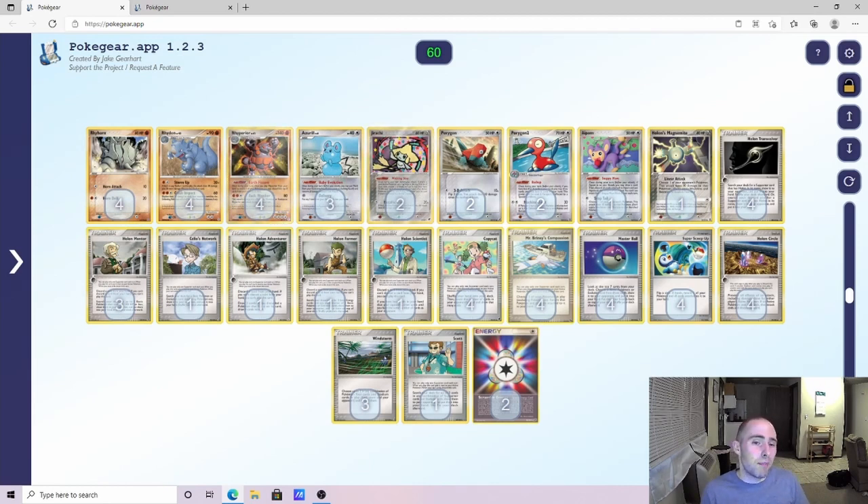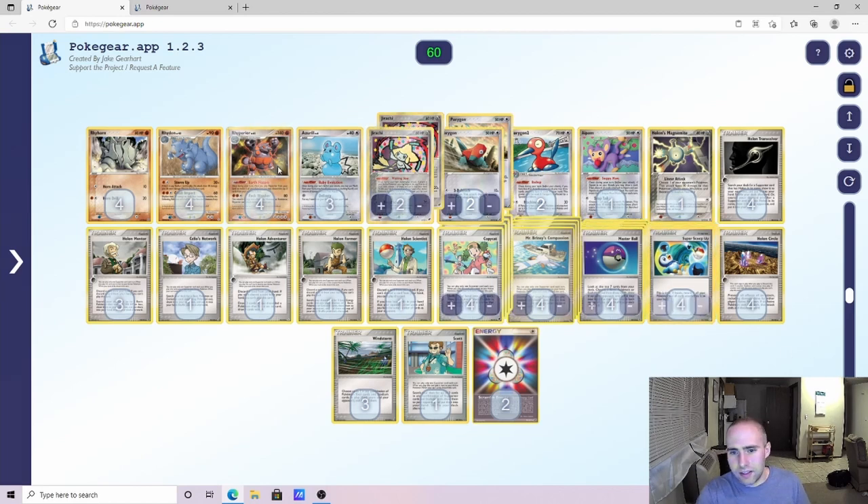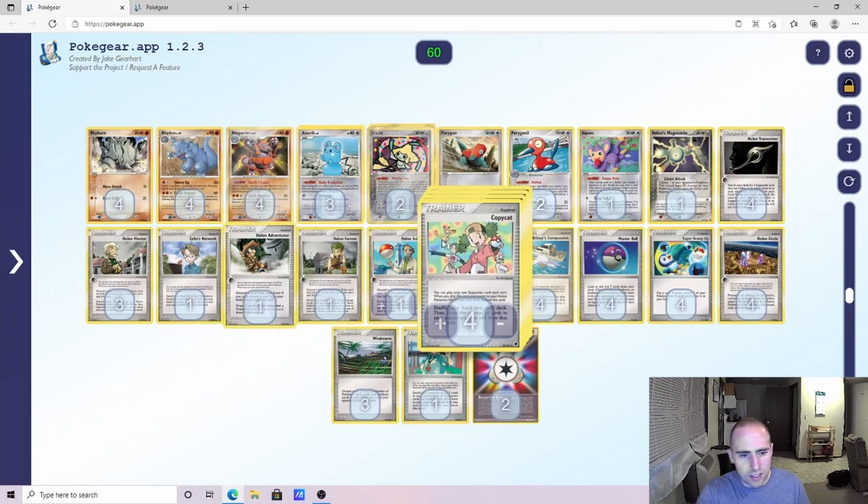I used those freed spots to add a Jirachi from Deoxys and another Windstorm, giving us five good openers for the deck. I'd even argue Jirachi is probably a better opener than Minim or Azuril. That Windstorm is so key — being able to find it in matchups you need it. If you're playing against Lucario or Empoleon and don't have Windstorm when you need it, you're going to be in an incredibly rough spot.